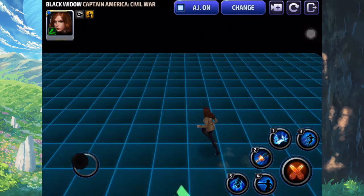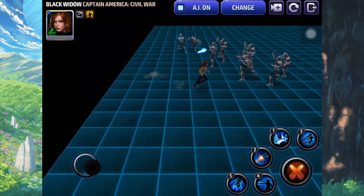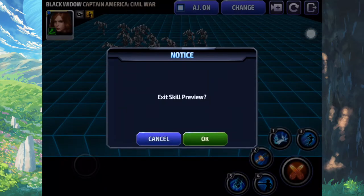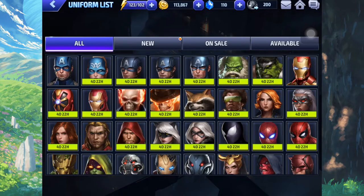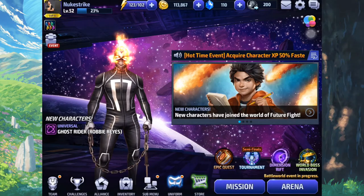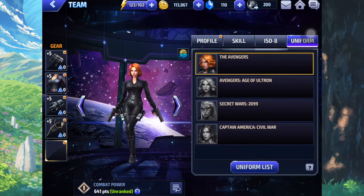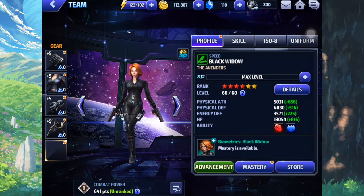If you really want to survive Alliance Battle, just use your first skill. Now that that's clear, let's go on to ISO 8 sets and other fun stuff. So for her gear, it's pretty basic.